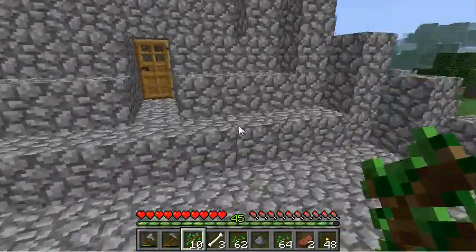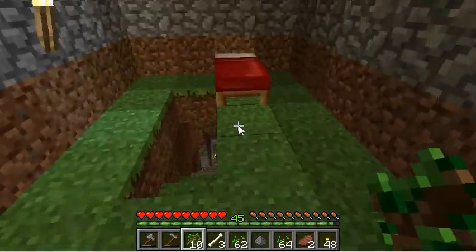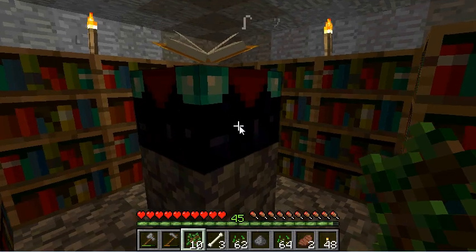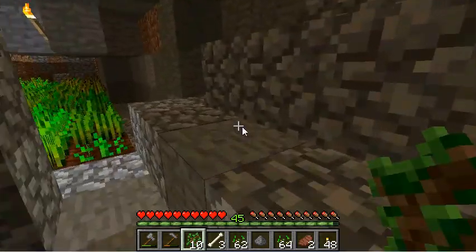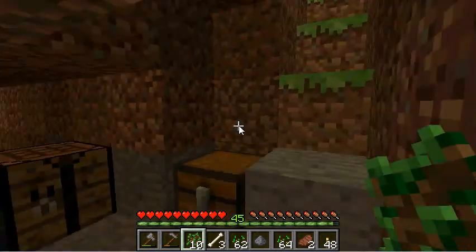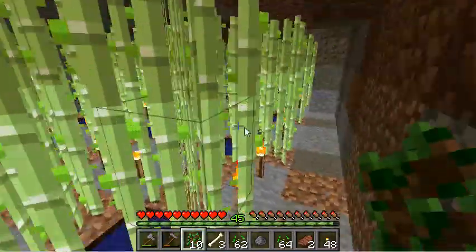I've got my enchanting table over here. Basically you need to create all these bookshelves, which require wood. You get your wood, create all your wood planks, and you also need to convert your sugar cane into paper.